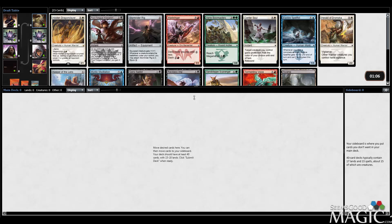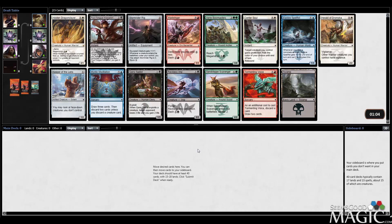Hey everybody, Alex from SeemsGoodMagic.com here, and we're doing another Swiss pre-release Dragons of Tarkir draft. They renamed the Swiss drafts Pack Per Win, and also they let you buy in with the packs rather than the usual 15 tickets. It seems like they updated it so you can use the Dragons Packs and the Fate Reforged Packs, which I like. It means it's going to be cheaper.